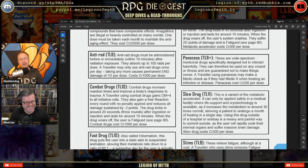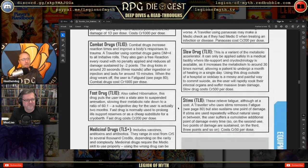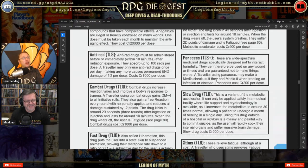Combat drugs: a traveler using combat drugs gains +4 to all initiative rolls, gets a free reaction every round with no penalty, and reduces all damage sustained by -2. That's extremely powerful. When the drug wears off the user is fatigued. The book doesn't mention addiction, but house-ruling it like a saving throw for addiction would make sense — taking all those bonuses makes you feel like a god, so naturally you want more. Traveler juicer.